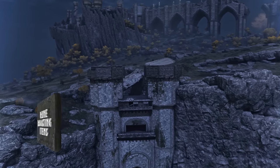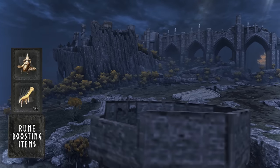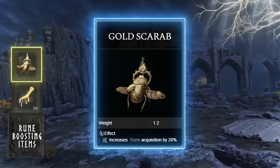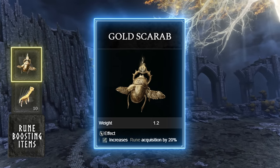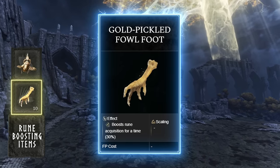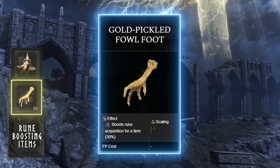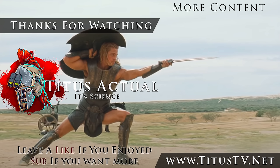In terms of rune boosting items, there are only a couple of choices. Probably the most convenient because it requires no farming or crafting is the Gold Scarab talisman — it's a reward for killing the dual Cleanrot Knight bosses at the end of the Abandoned Cave in Caelid, and it increases rune acquisition by 20%. The only other item I'd recommend is the Gold Pickle Fowl Foot. You can find a couple around Limgrave, and then get a recipe to craft an unlimited number of them from Patches in Murkwater Cave in Limgrave.